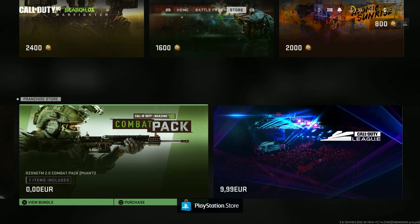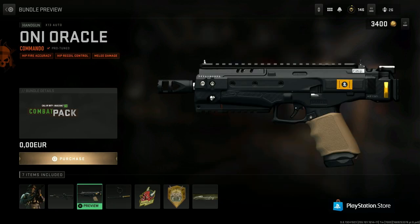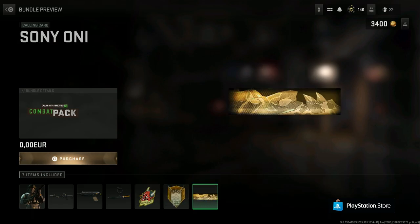There you will see the Combat Pack Phantom, you can pick it up for absolutely free. It gives you seven different things: the Oni operator, two weapon blueprints from the X13 Auto pistol and the FSS Hurricane, a weapon charm, a sticker, an emblem, and a calling card. Let's start with the weapon charm.